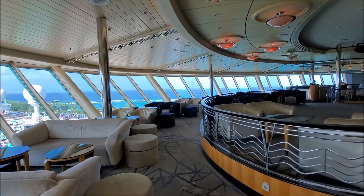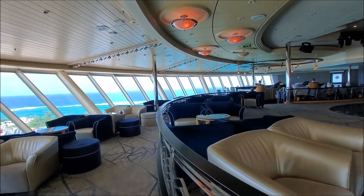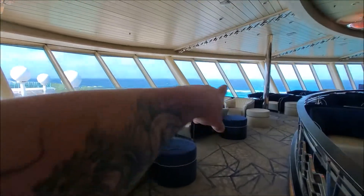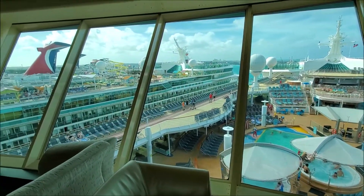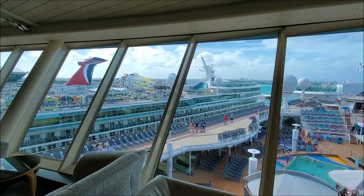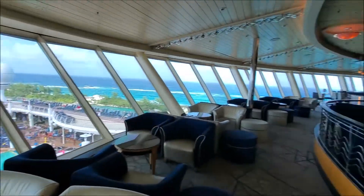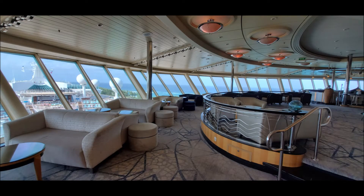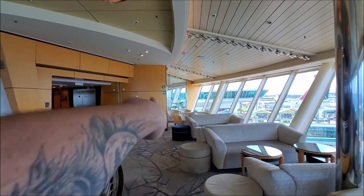We're starting the cruise tour on top, on deck 14. This is one of the public lounges that overlooks everything outside — you can see the views, the pool area down there. Navigator of the Seas is to our left, followed by Liberty and Sunshine. We also have the Diamond Club lounge all the way back on one side, and the suite lounge is right over there.